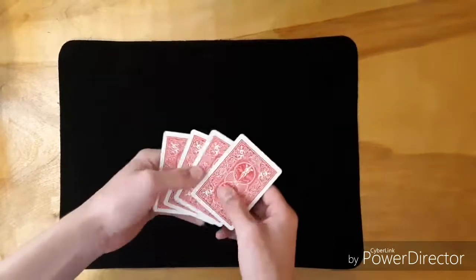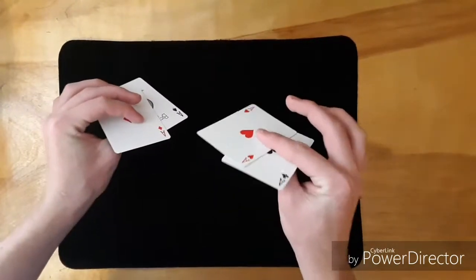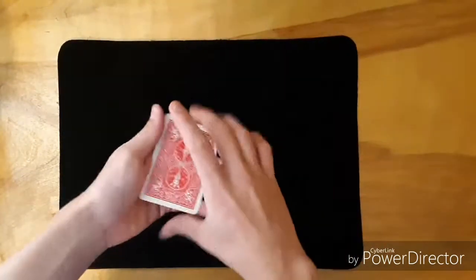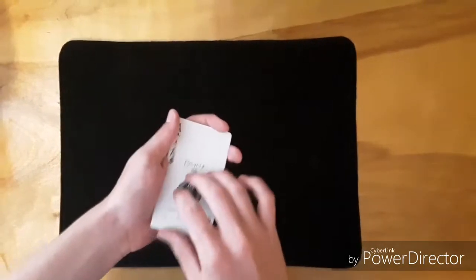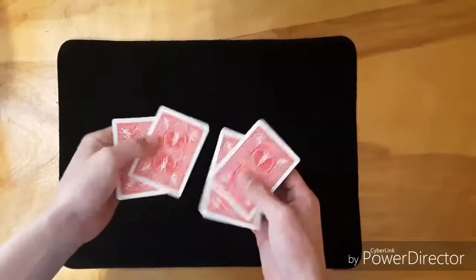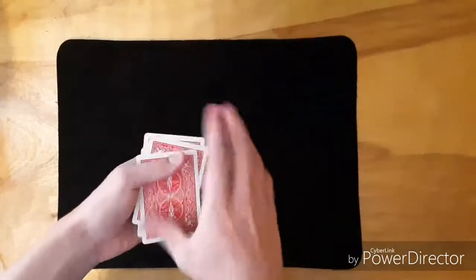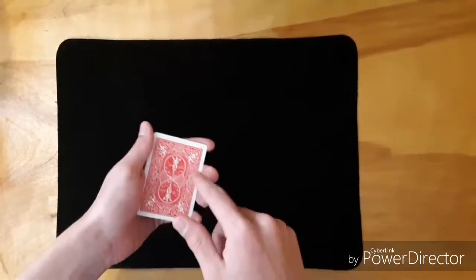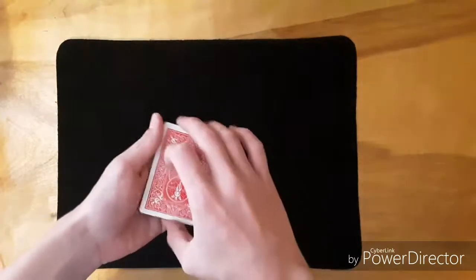What you're gonna do is start off by showing you have four cards, but show them quickly. You don't want to name them off one by one because what you're about to do is a triple lift, and you don't want them examining the top card too closely. So just quickly show them you have four aces. Now, how to do the triple lift — after you've shown the cards and said you're gonna try and flip them over, you're simply going to flip over a triple lift, which is basically flipping over three cards as one.